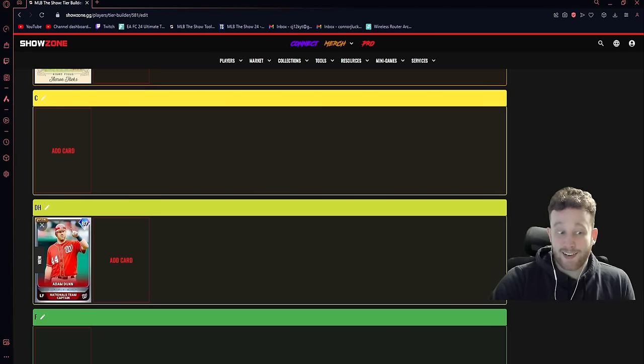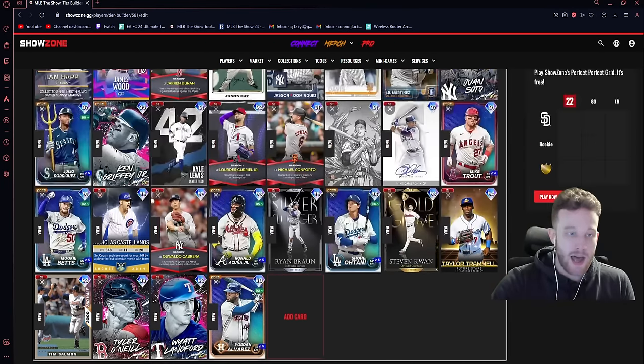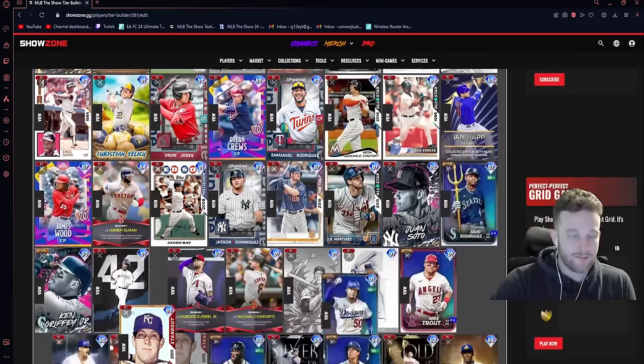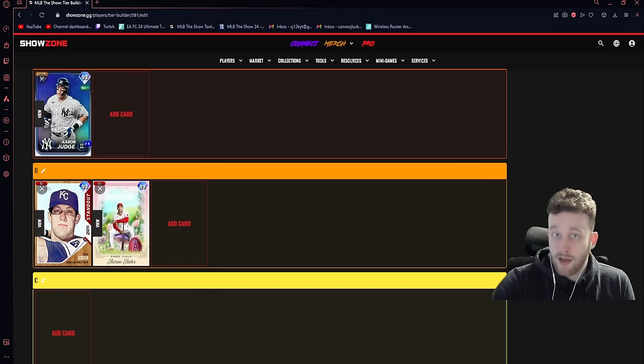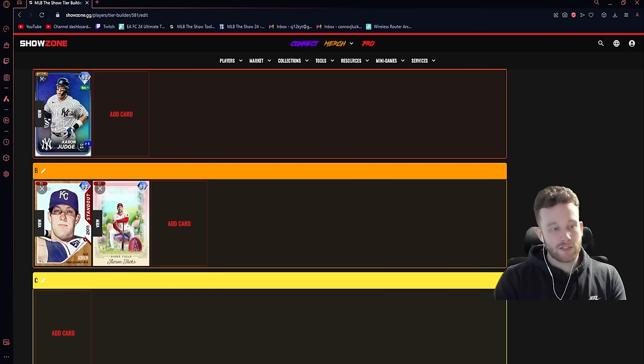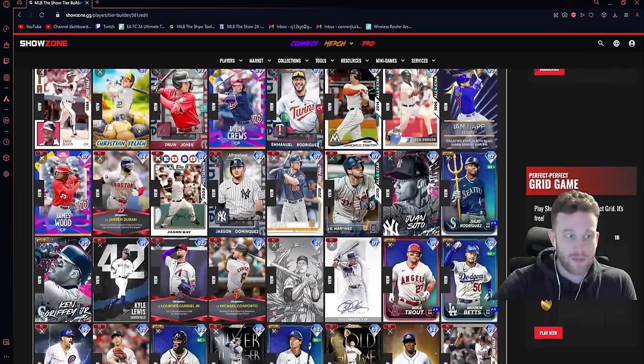Judge is definitely a viable card — I used him on my team up until very late Hall of Fame when pushing for World Series. He's best in a corner outfield spot, not a gold glover anywhere you put him. He makes both the Buxton and Arenado teams, so he's viable on All-Star and Hall of Fame. As for Alex Gordon — if you're using him it's because you're a Royals fan or really like his swing. His stats are super mediocre on paper and he's slow, which limits his range a lot.